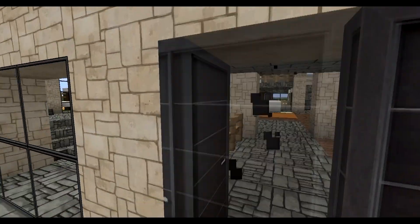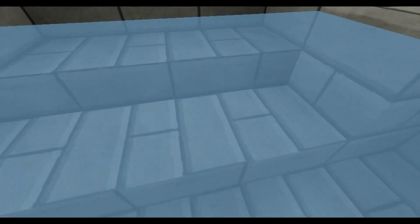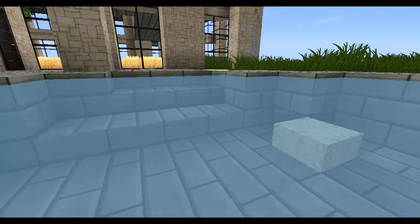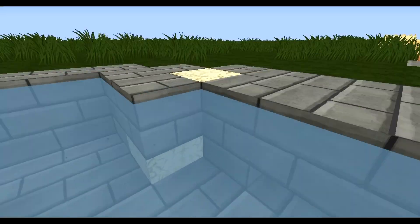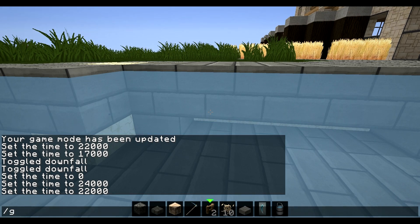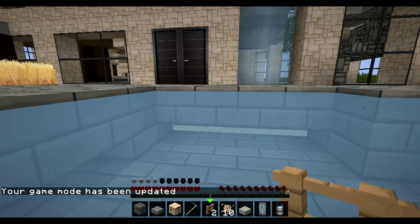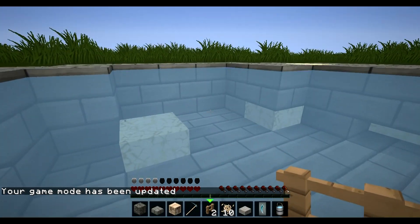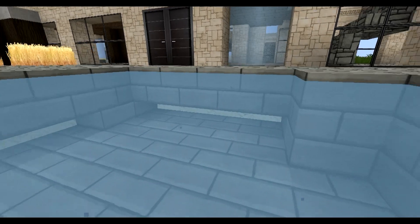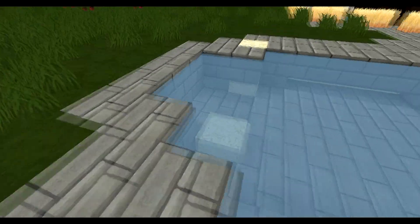Out here, let me close the door real quick — is the swimming pool. As you can see, it goes up and it's only like one and a half blocks deep, so you don't actually need to press spacebar to keep breathing. You just swim around like this. Let me switch to game mode 0 — survival mode — just to prove it. And everything is just fine. Down there there are some light blocks, and I tell you, this place looks amazing in the dark — looks absolutely amazing, especially the pool.